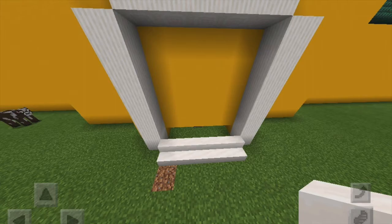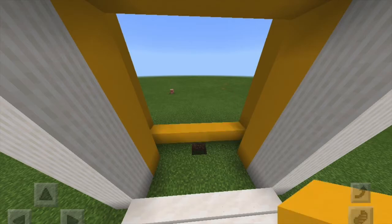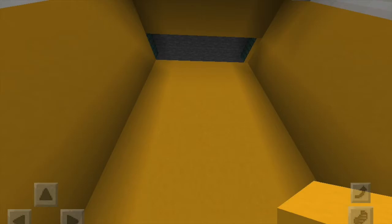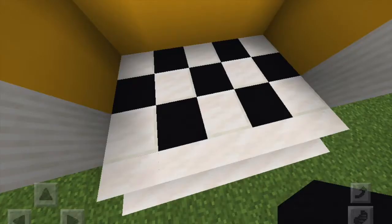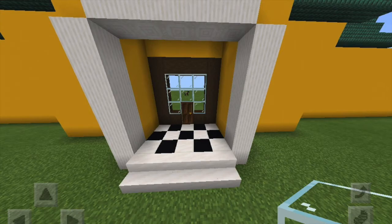Since we want to do a kind of an entryway that goes in so there's space on the outside, I'm taking out this part of the wall and then just building in from the back part, so it's more of like an entryway that's outside — kind of like an overhang or a front porch. Make sure you fill in the ceiling; I'm just using some concrete, and then I also added some stairs and this cute checkered pattern for the floor. I'm using stripped wood to outline the place I cut out, then filled the rest in with glass and put in the door.